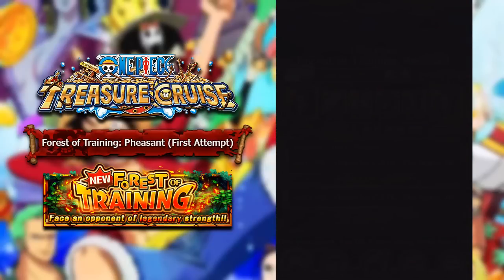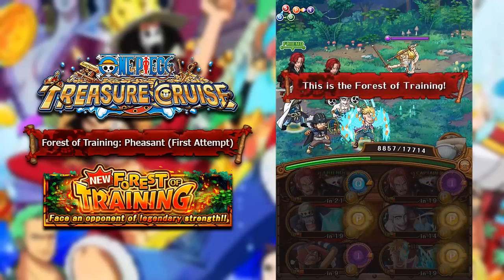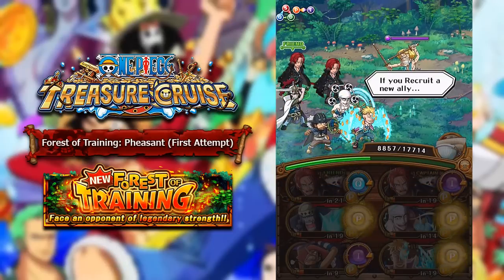Sengoku just boosts everyone by 1.5, but you can just use Eneru who does the same. Having Sengoku is kind of better because he has better stats and all that. With Eneru coming out in the next couple of days — I think he comes out next Monday — I'll probably end up socketing out my Eneru and then trying this again, because my current story mode Eneru does not have any sockets.